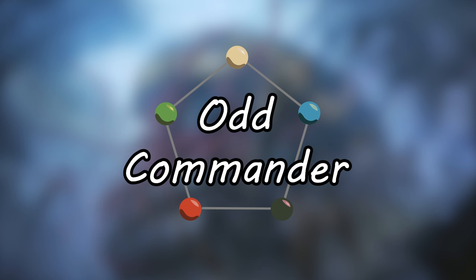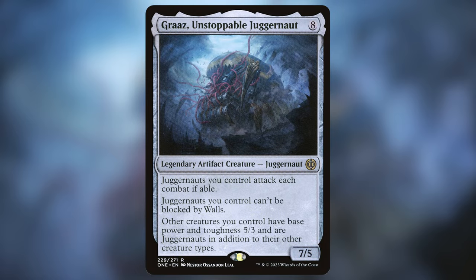But over the years it's gotten easier and easier to have the necessary pieces to build a solid colorless commander deck, and now we have a couple of options that are pretty good. Today I'm going to be talking about my favorite colorless commander and my favorite card to come out of Phyrexia: All Will Be One — Graz, Unstoppable Juggernaut.